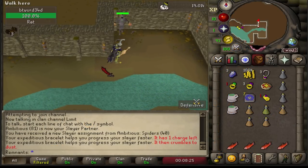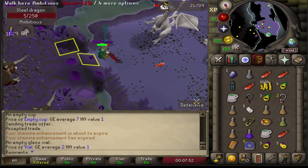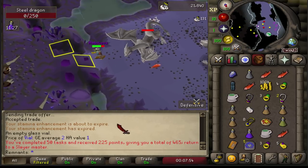Back to the task at hand: by using 9 Nieve tasks and the 10th with Duradel, you'll receive your Slayer helm within 50 tasks, which took me less than 8 hours to achieve.